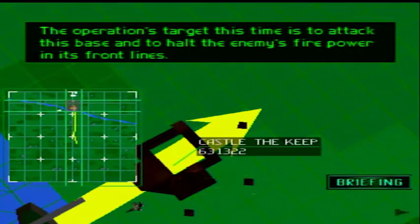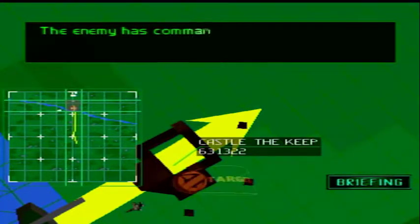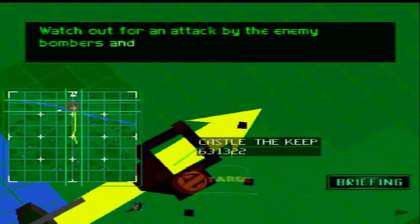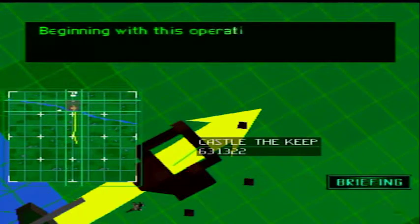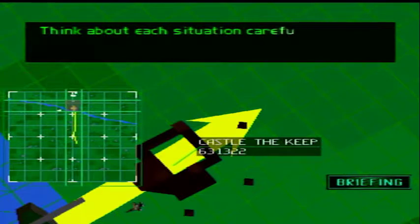The enemy has commandeered an old castle in the hill country and is now using it as their fortress. Watch out for an attack by the enemy bombers and take extra precaution against anti-aircraft fire. Beginning with this operation, escort planes will be available to aid you on your mission should you require assistance. Think about each situation carefully and give strategic instructions to each plane before takeoff. Good luck.